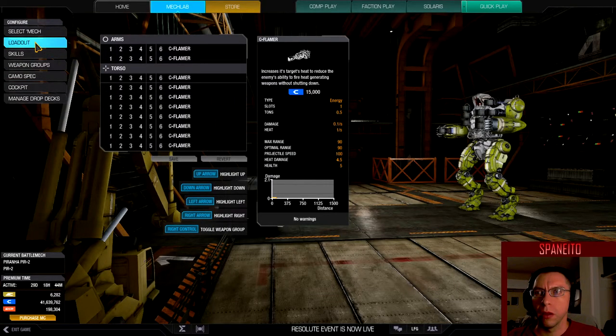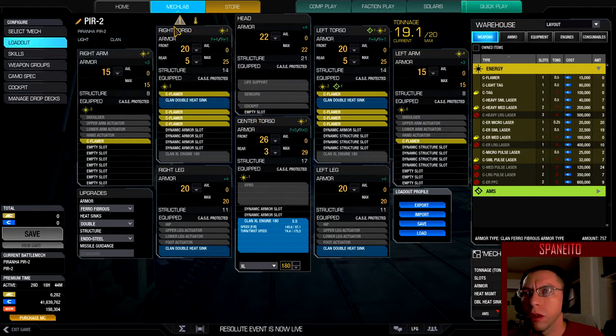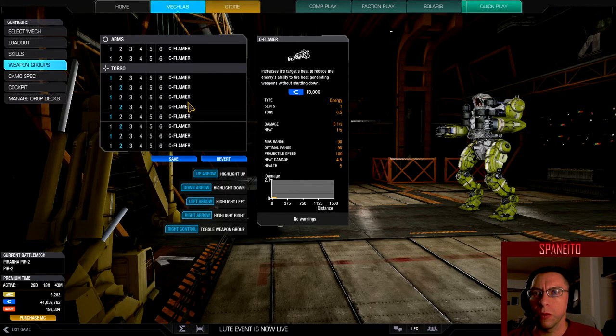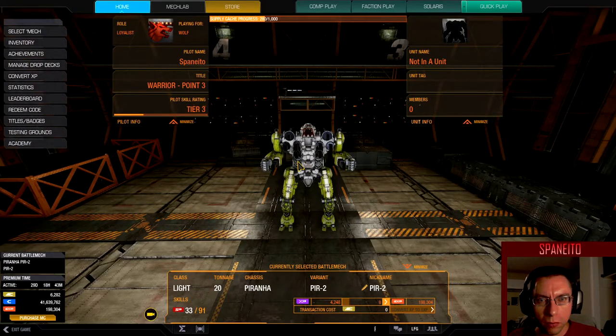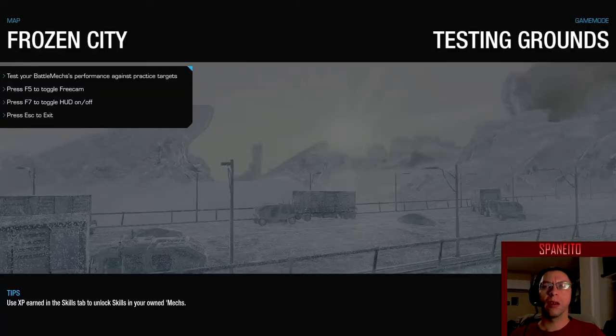So the warning up here says: firing more than four flamers simultaneously will result in a heat spike harder than normal. I showed you that with the micro lasers. So we're gonna alternate - groups one, two, three, and four - and we're gonna use these two just for the arms so that we kind of mitigate too much heat.